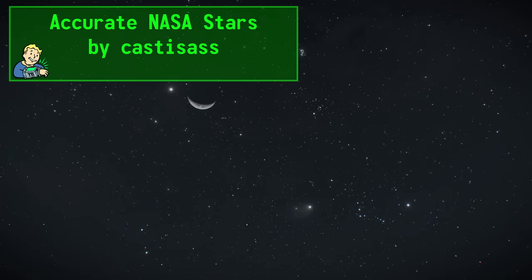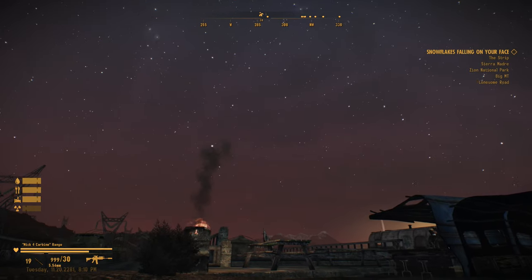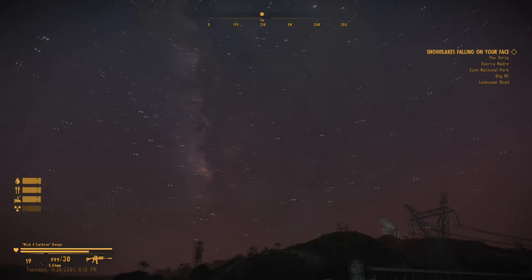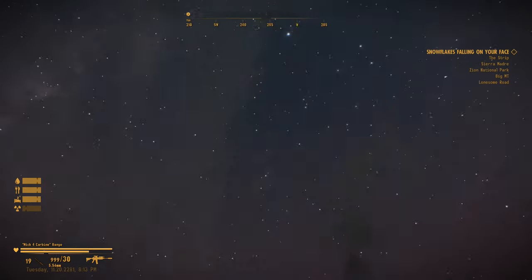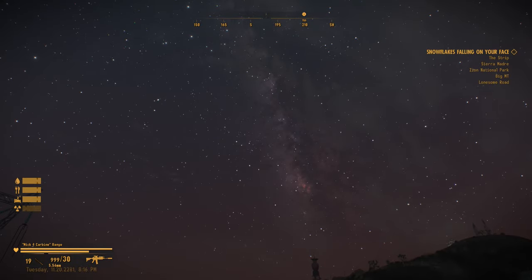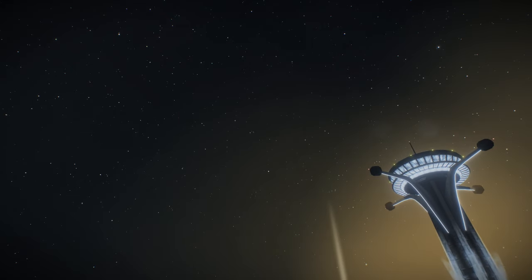Simple question: do you want your night sky in New Vegas to look really good? If yes, follow the link to Accurate NASA Stars to add this amazing-looking night sky to your game. If there is one thing an apocalypse might help out with, it's light pollution. Now that the Vegas Strip is a tiny little sliver instead of a bustling city with an enormous amount of light emitting from it, why wouldn't the sky return to its natural state of visibility? I am using this in combination with Desert Natural Weathers and the base version of New Vegas Reloaded.